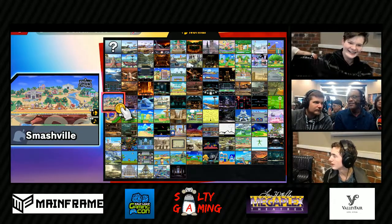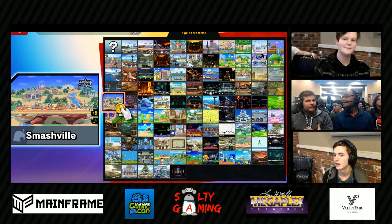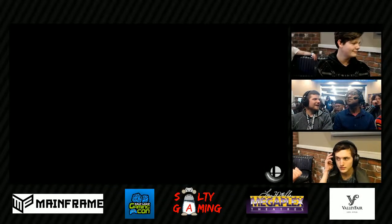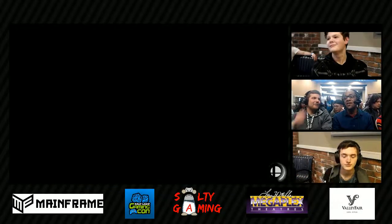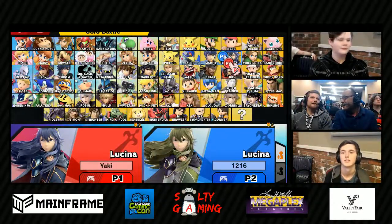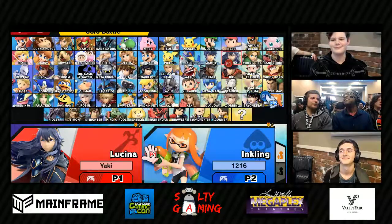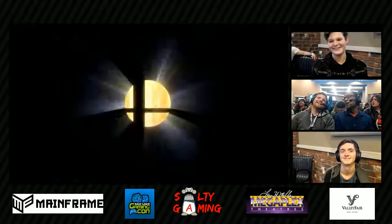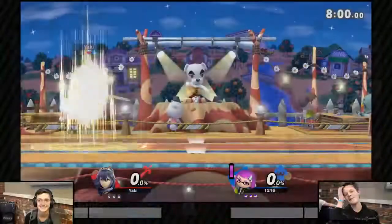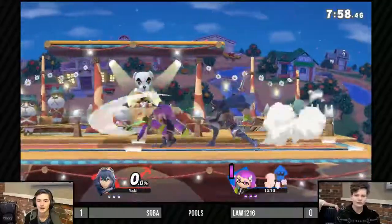That's the game outside the game. On counterpicks — Inkling can go to a lot of different stages — but never mind, we're going right back to Smashville. He thought about it, he thought about switching to Lucina, maybe double Lucina, but he goes right back to Inkling. Alright, back at it for Game 2 on Smashville.